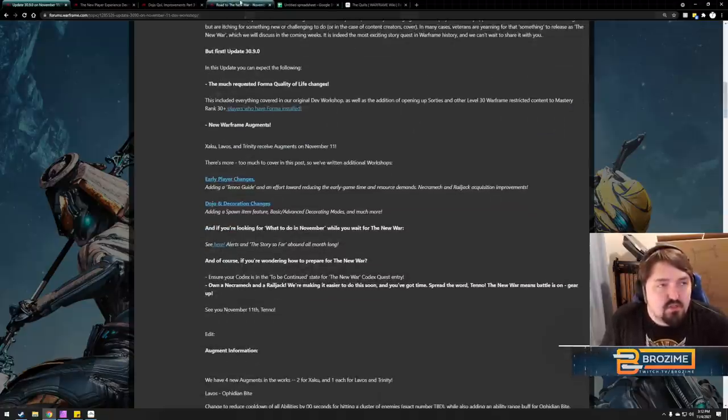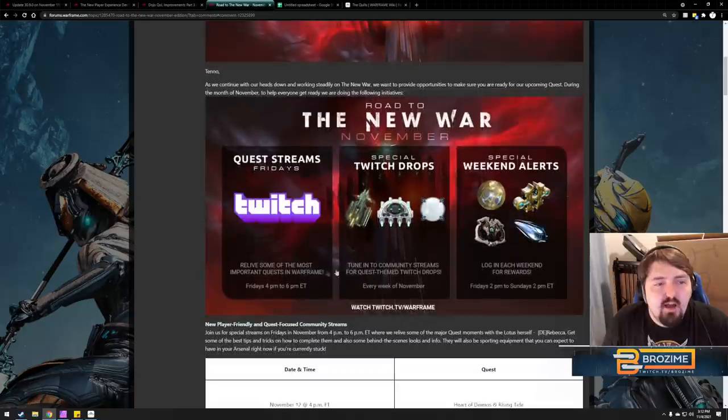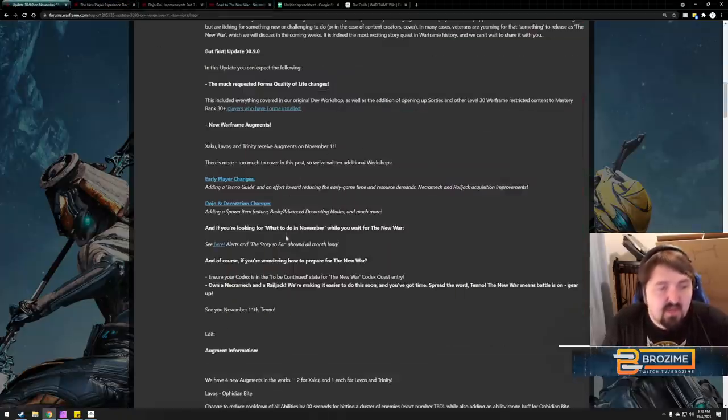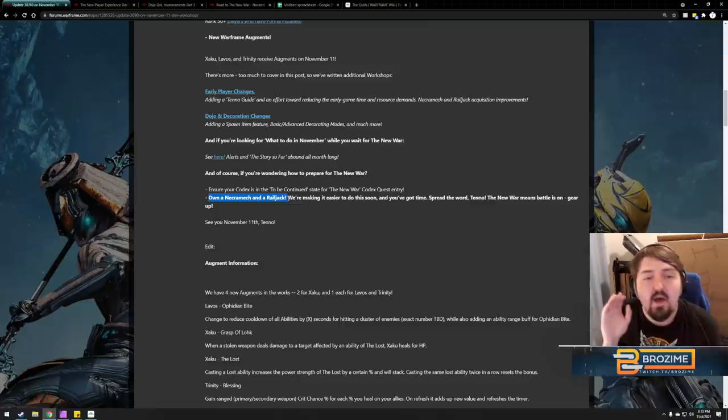There's also a host of alerts — more Road to New War streams at outlined times with rewards, plus weekend alerts for things like catalysts, exilus, and Forma. They also updated what's necessary for the New War: you need the codex entry and absolutely need a Necromech and a Railjack. A lot of what we're about to discuss will really help you get there in a major way.